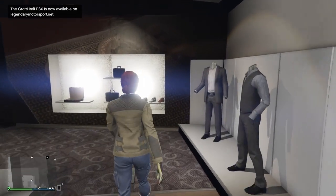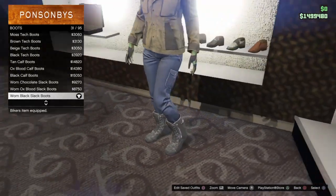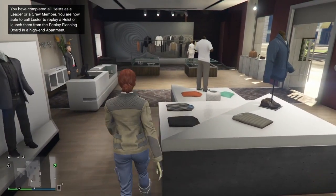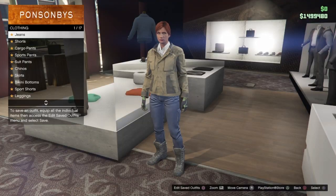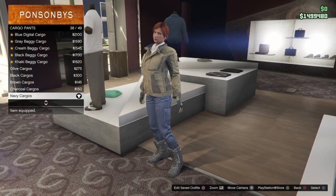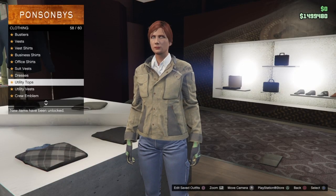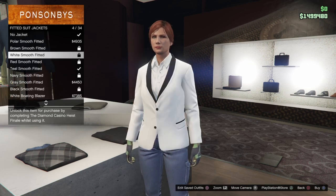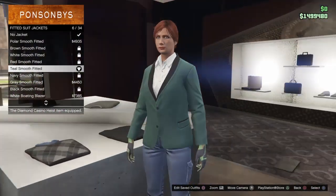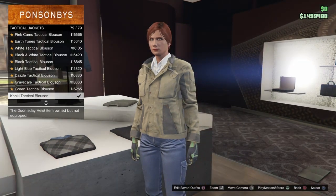Go to Boots and get the warm black slack boots, 31 out of 95. Once you have that, make your way to the pants section. Go to Cargo Pants and get the Navy Cargos, 38 out of 49. Once you have those, make your way to the top section. Go to Fitted Suit Jackets and go down to the Teal Smooth Fitted. Then make your way down to Tactical Jackets and put on the Khaki Tactical Blossom, 79 out of 79.